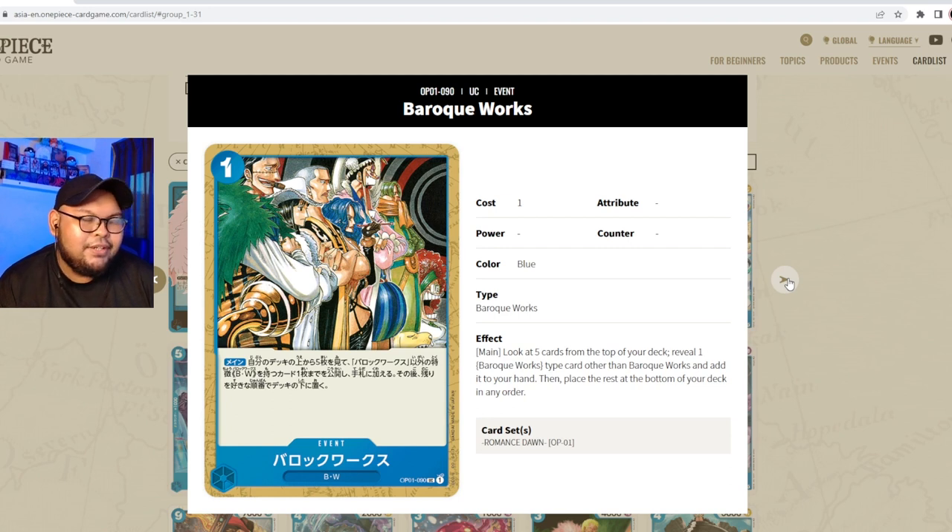The last blue card is Baroque Works — a one-cost event with the Baroque Works subtype. Look at five cards from the top of your deck, reveal one Baroque Works type card other than Baroque Works itself, add it to your hand, and place the rest at the bottom in any order. This is a definite playset — you churn through your deck, dump events into the trash to power up Mr. 1, grab them back with Miss All Sunday, search with Mr. 2, and reuse them.